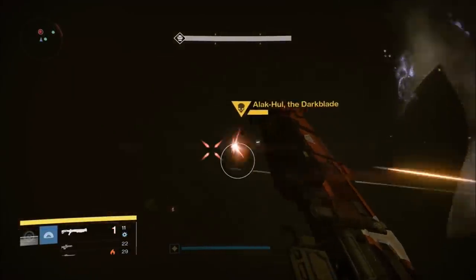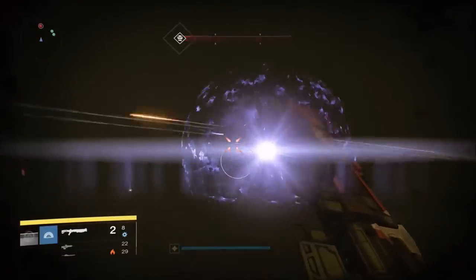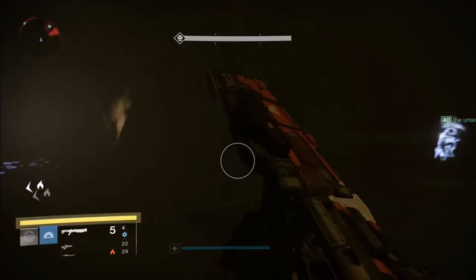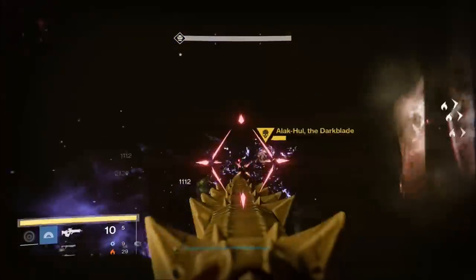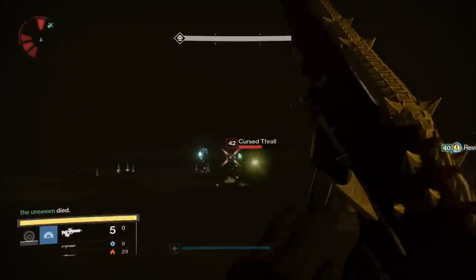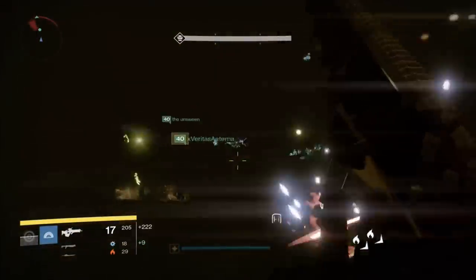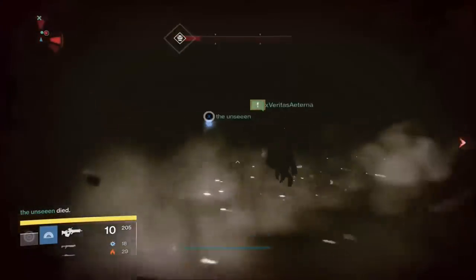Go ahead and DPS the boss down to really low health. You want him low because once you kill the Warden, you've only got 30 seconds to kill him. As you damage the main boss, adds are going to spawn at certain health thresholds. When these adds spawn, it is imperative that you turn and focus them. Your entire team needs to be killing the Thralls and Cursed Thralls as they spawn, because if you let them get out of control, they'll overwhelm you, things will get chaotic, and you'll all die. As soon as the adds spawn, take them out.